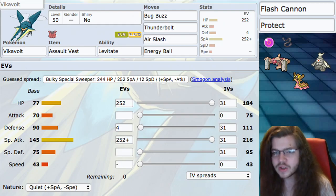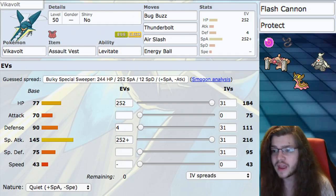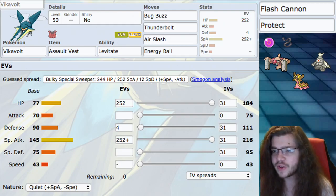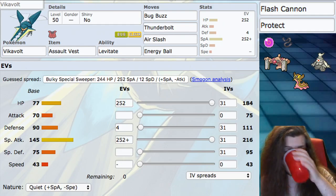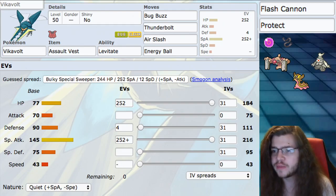You can go something else — you can go expert belt or life orb. Expert belt does 1.2 times damage with super effective attacks and doesn't cost HP. Life orb does 1.3 times to everything but you take a little damage. It's really up to you. I'm going with assault vest for this build. You can't use protect on an assault vest Pokémon, so protect is listed for if you go life orb or expert belt.